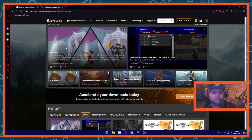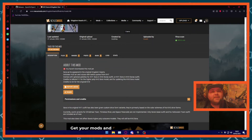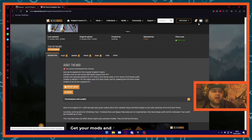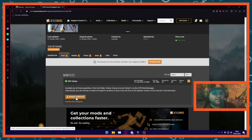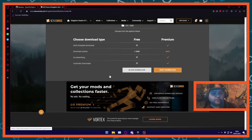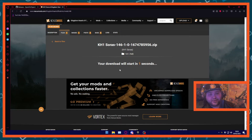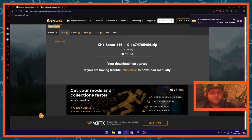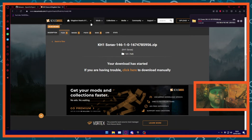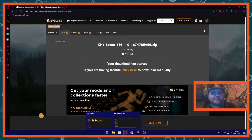We'll just use one as an example — let's say Kingdom Hearts 1 Sora. You do need to create an account on Nexus Mods, and there is a paid option but you do not need to pay. You can just use the free account — of course you get slower downloads. So let's do Manual Download, click Slow Download. Assuming you've created your account, that's going to start downloading. The mods aren't that big so it won't take too long.